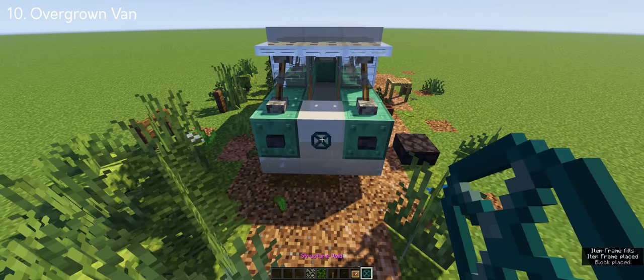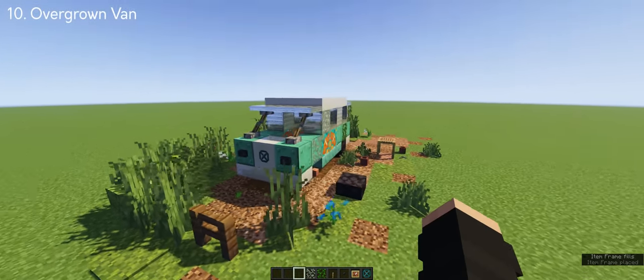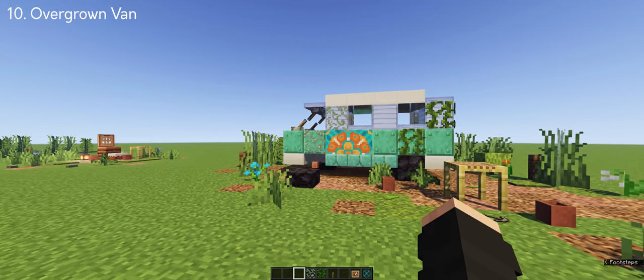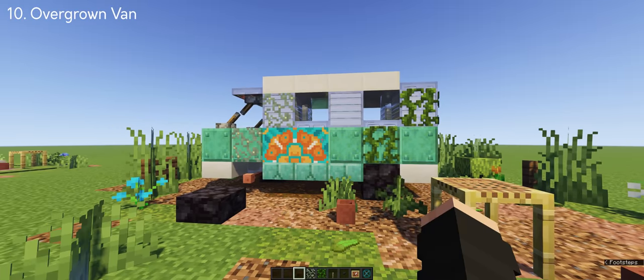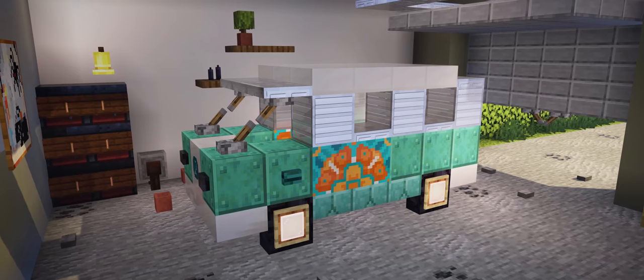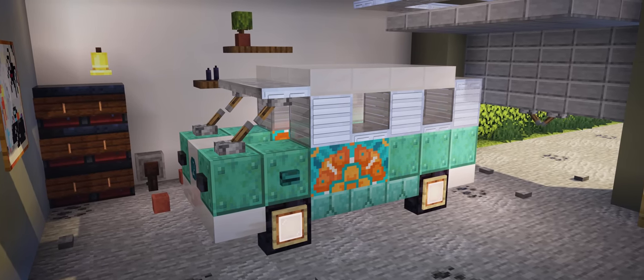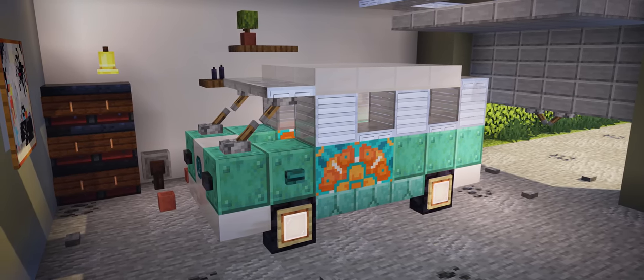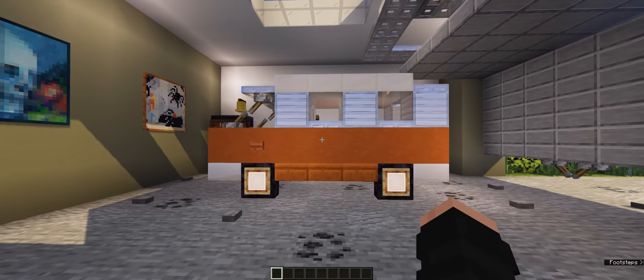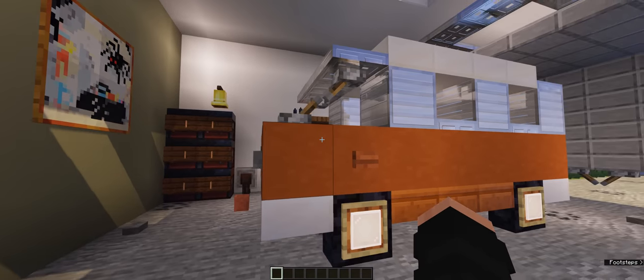To top it off, I included the Volkswagen logo in front using a structure void, and we now have the finished van. You can also build this without the torn down overgrown look as it works well as a vehicle for your city, and changing the colors gives you a variety of designs to choose from.